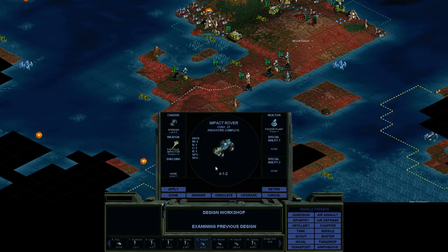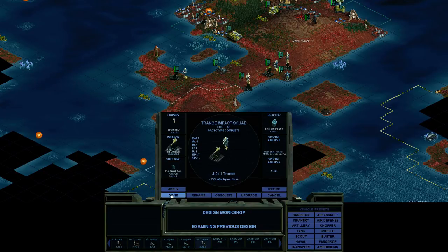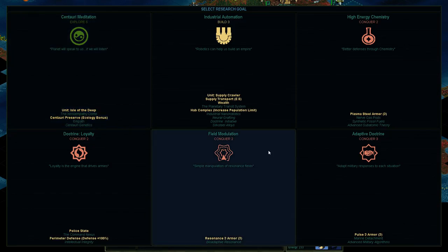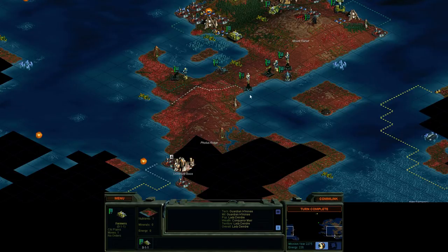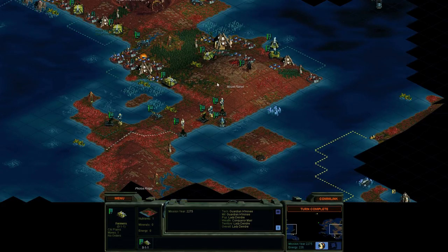We have new units — impact rovers, four-one-and-two. Finally we get something with some firepower — that's kind of what I was waiting for. Unfortunately I'm going to have to take all these back to upgrade them at a base; I don't think we can do that in the field. We also have an impact skim ship so we can upgrade our navy stuff as well. Impact battery — we can upgrade our artillery. Trance impact squad. Lots of stuff happening. And here's our HAB complex — that's what I was looking for. So grab that now. We've got to look at maybe getting these guys upgraded.